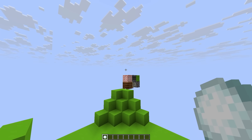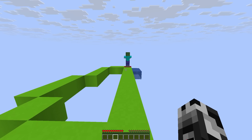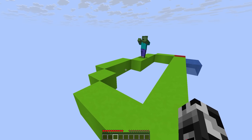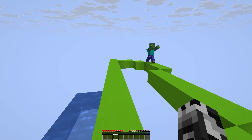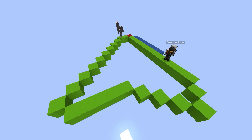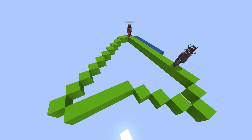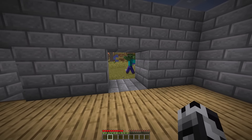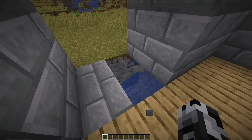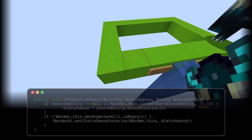Now that you understand how mobs pathfind to a target, let's look at the different ways you can give them a target in the first place. All hostile mobs are great for this because you can use yourself or any other player as the pathfinding target, which lets you hilariously abuse their pathfinding. My favorite example is with the creaking — you can make these mobs take highly indirect paths by simply putting some water next to the direct ones. Thanks to this, we can make base entrances that monsters refuse to pathfind into; the zombies always prefer to take the trapped side path.